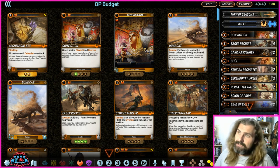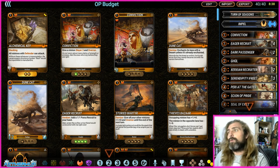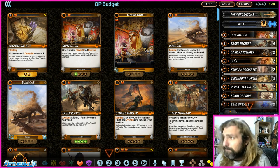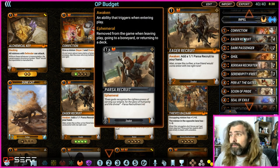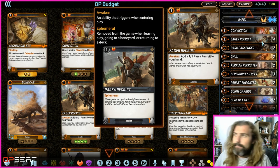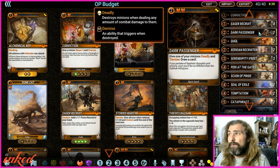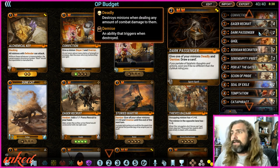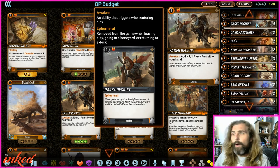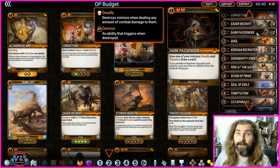One slight change: I used to do no Mythics in the budget lists, but because of the treat codes, lots of people have been given the opportunity to get at least one or two Mythics per colour. So I'm now including one Mythic in the budget decks — a universal Mythic I'd recommend crafting anyway. We're running one Conviction, four Eager Recruits — really important one-drops that put another minion in your hand — and two Dark Passage, which allows your 1-1s or 2-1s to act as removal against anything without armour.